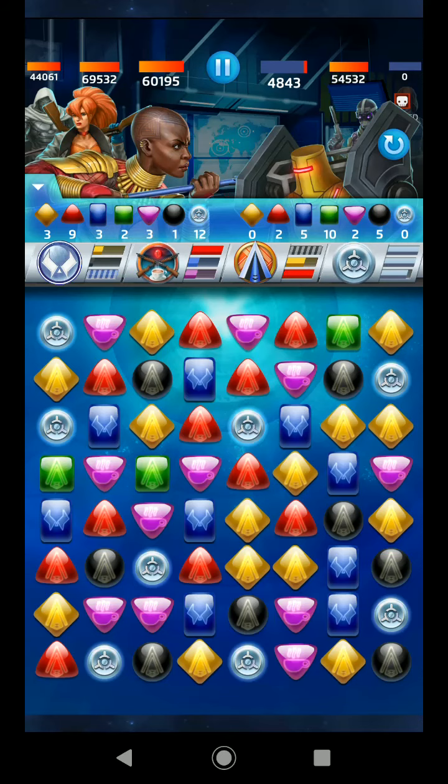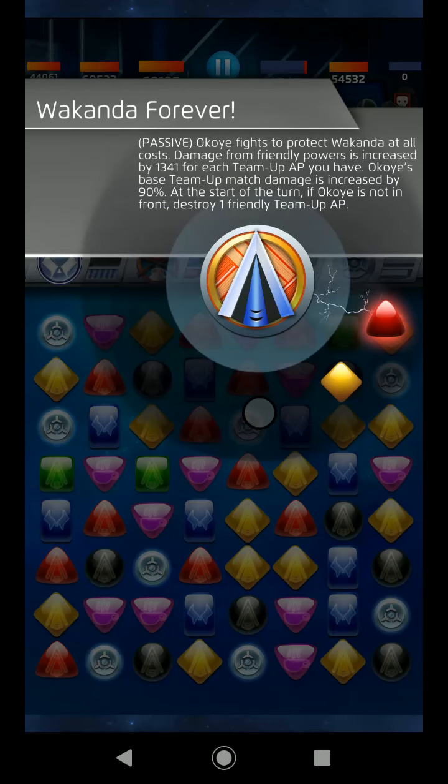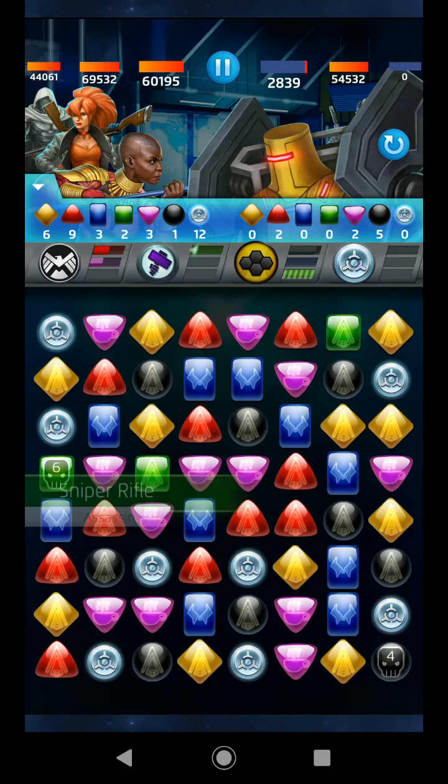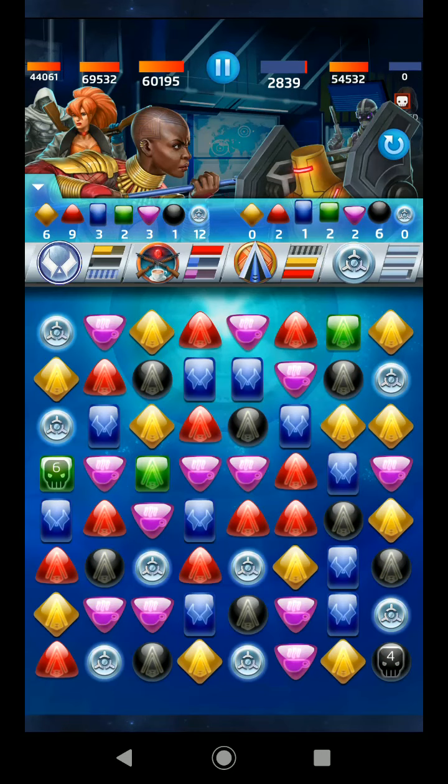Okoye's damage boost is just sickening. If you're not aware — she's increased by 1,341 for each team-up AP you have. So let's do some quick rounding — it's about 1,300 per AP and I have 12 AP, so you're looking at 13,000 plus. You do something silly and little and all of a sudden it's a nuke. Okoye has been top tier for a long time for this reason, and her true healing — both things combined is ridiculous.